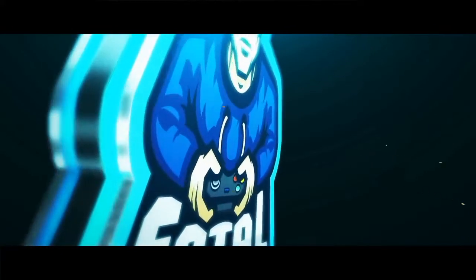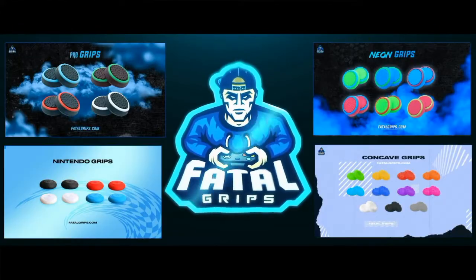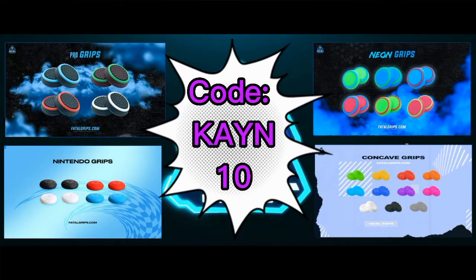If you're looking to accessorize your controller and give it a new and improved look, check out Fatal Grips. They do joystick grips and controller skins that look and feel amazing, coming in an array of different colors and styles. Use code KN10 to get 10% off at checkout; the link will be in the description.